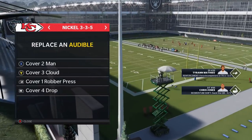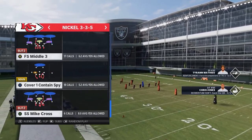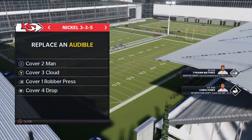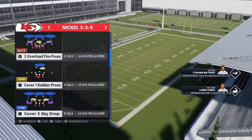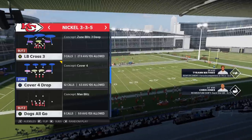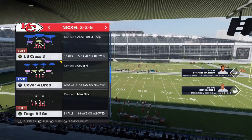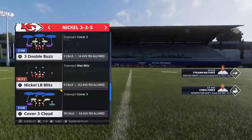I already set up my audibles — I'll show you which plays they are. I keep a cover two man in my back pocket always. I also like to use the cover one contained spy. The two main plays I use the most are the cover four drop, which is probably the best run defense out of this formation, and the best pass defense which is the cover three cloud. I'm definitely going to start off with the cover three cloud.